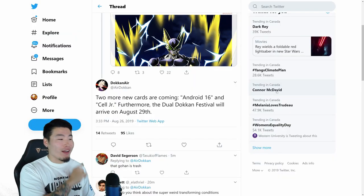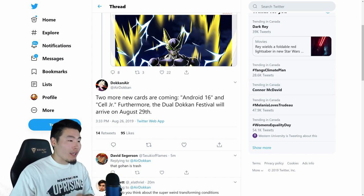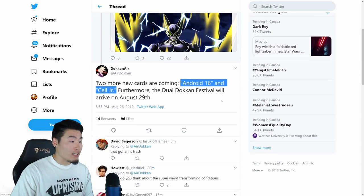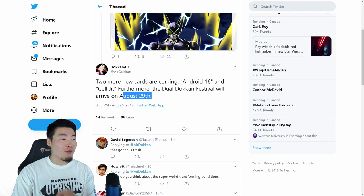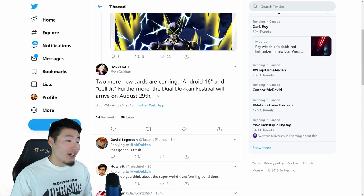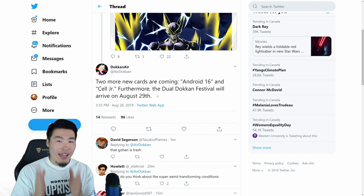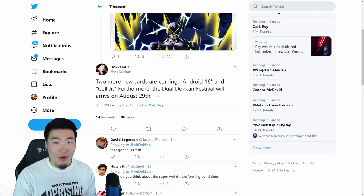One more quick update from Dokkan Air on Twitter — credits to Dokkan Air — two more new cards are coming: an Android 16 and a Cell Junior, which is what we see in the corners of the Cell card and the Gohan card respectively. The Dual Dokkan Fest will arrive on August 29th, basically two days after the celebration officially begins. We now have the details for the cards, the accompanying non-Dokkan Fest cards, and the official release date.